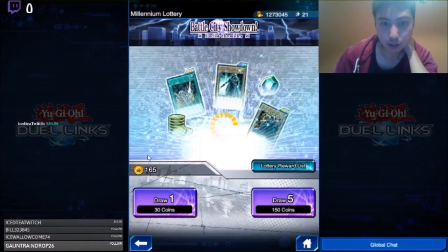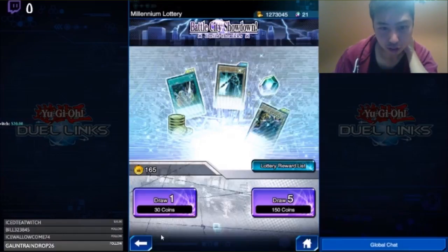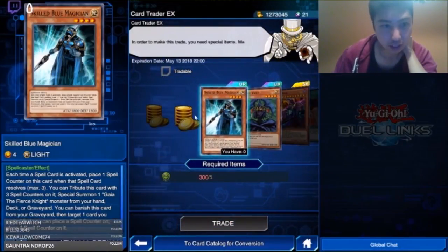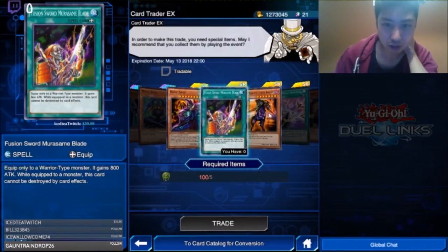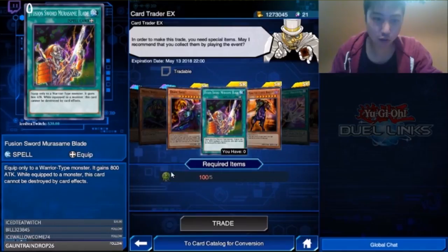Let's check the rewards list as well. You get an EX orb here — this is apparently the only place you get EX orbs. There's also a card trader here. I guess you get these as well if you don't draw the card you want, so they try to balance it with the draws. If you keep not getting the card you want, trade out the EX orbs here.